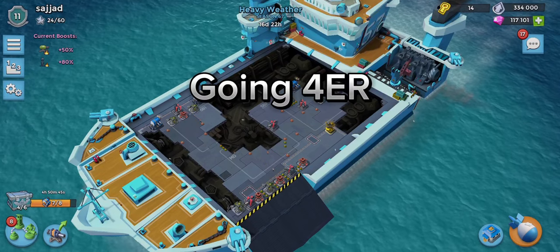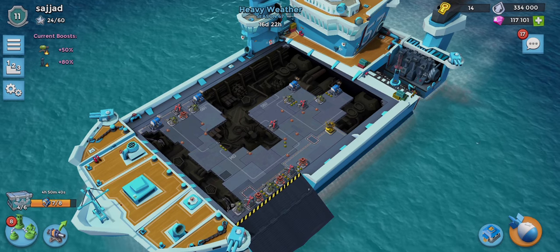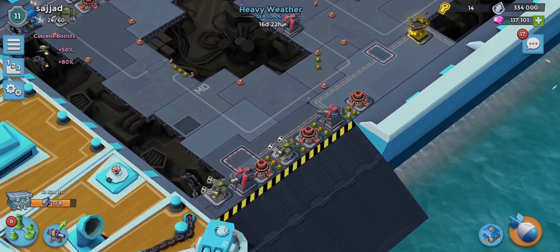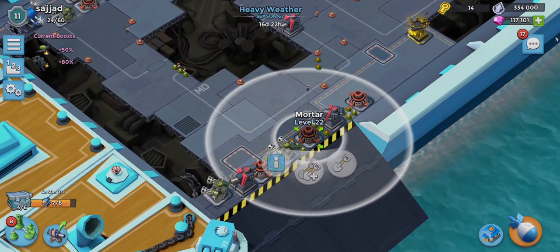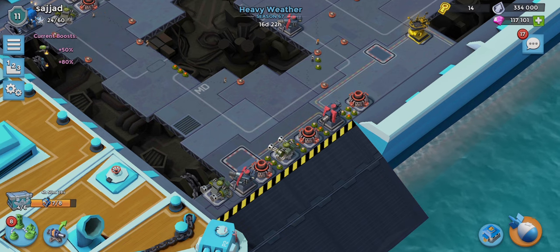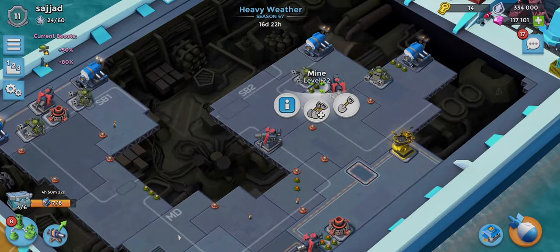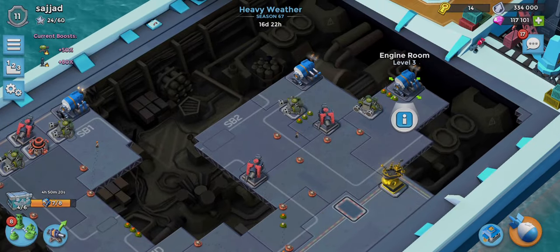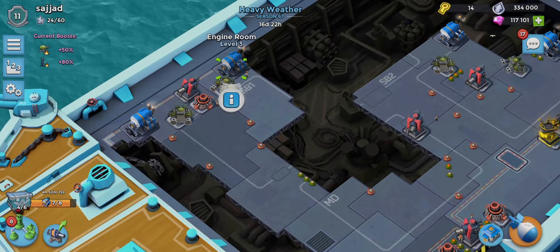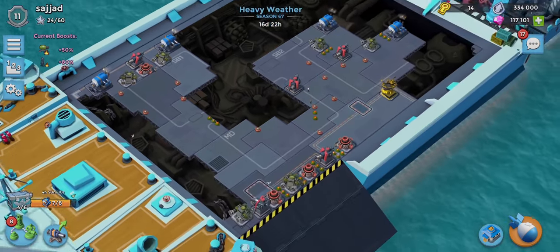Welcome back guys to a new Boom Beach video. Yesterday evening we made it into four engine rooms and this is the base we designed - we split them up two on each side, put a load of mines, splash damage, and single shot defenses up in the front to make it hard for them to get off the landing area. Then just a couple of boom mines and regular mines up on this path, and some mines leading up to these two with a couple of boom mines protecting them.